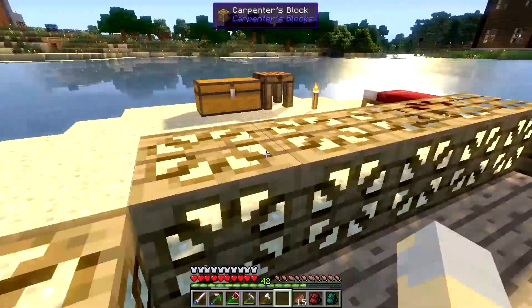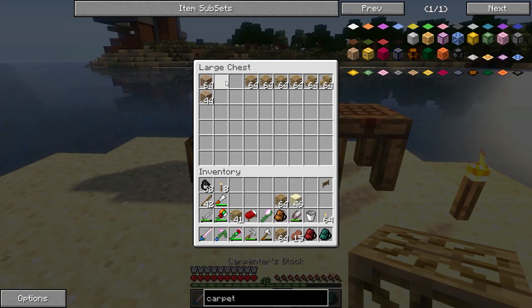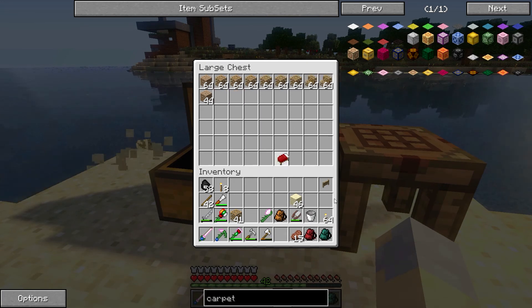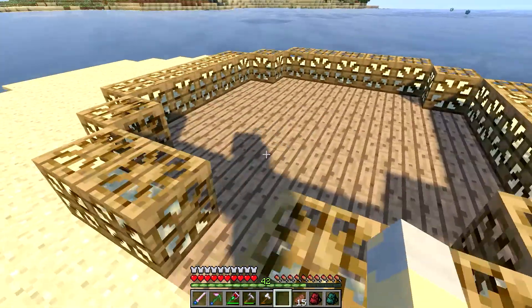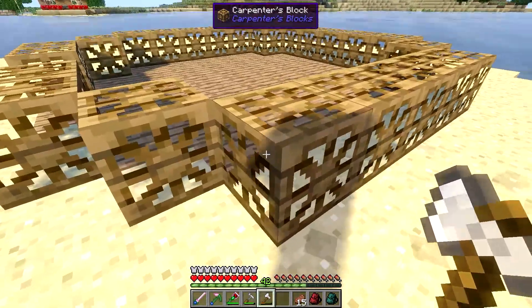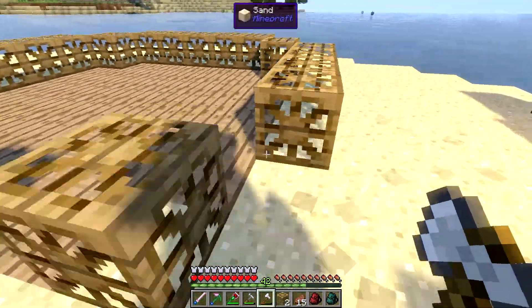I do wish we had the ability to chisel all the Biomes of Plenty woods. Chisel mod, do it. I think you can actually do it with Chisel 2, but I think Chisel 2 is only available in the 1.7.10 version. Well, my hopes and dreams just got crushed. Sorry about that, buddy. I aim to please — what can I say?